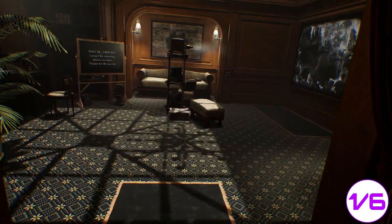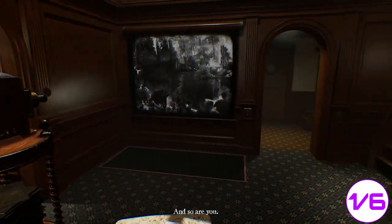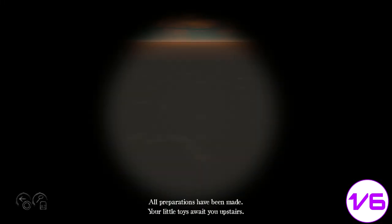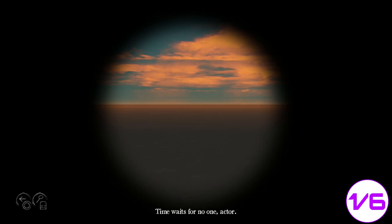Hey guys, welcome back to a brand new video. In today's Layers of Fear 2 video guide, we're going to be showing you everything you can spot through the spyglass. This will unlock the Fisher King trophy. Most of them are straightforward — come back after each act and there will be a new item you can spot in the sea.